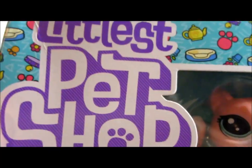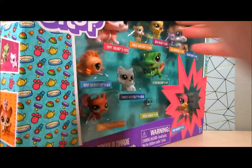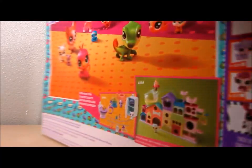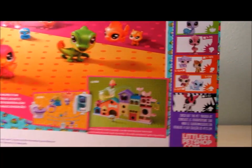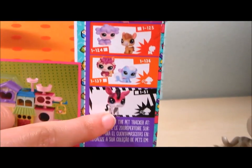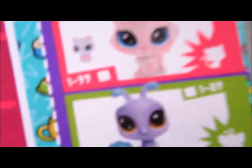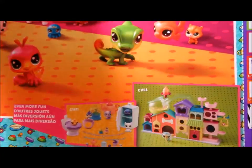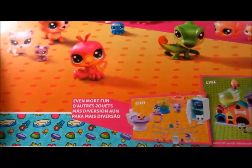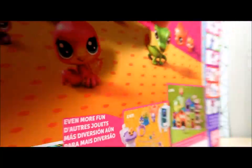With the new Littlest Pet Shop logo. As you can see, these are the G5 LPS pets. On the side we've got some adorable pictures, and on the back we have a checklist. I really want to collect all of these so badly, especially that flamingo. I really want to collect the mommy and baby sets, and here are all the scents you can get. I just love how they did that - these pets look so cute.